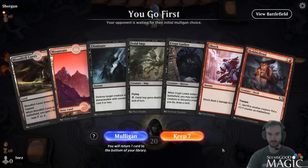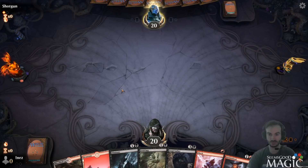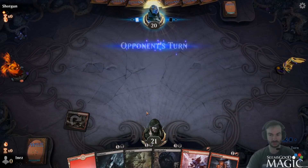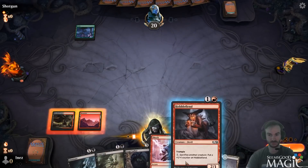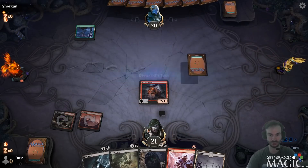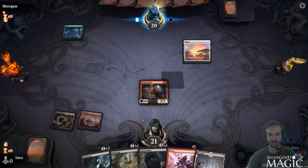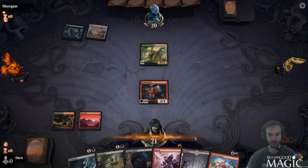Alright, we'll play first. Yeah, it's a good hand. We're gonna start with the Bloodfell Caves. We'll do Hobble Fiend first. The Imps get quite a bit better with the Blight Fang lord. Hobble Fiend is obviously pretty good for our deck too. We'll kill that once again. Taunter is a good draw.